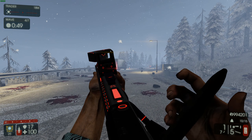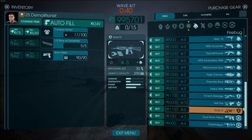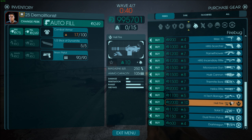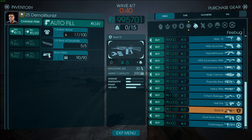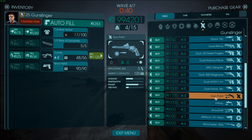So yeah, that was the Fatal Error weapon. Now we have the Firebug — does he even have anything I haven't already checked out? I already saw this, I already saw this, and I already saw this. I guess we're changing into the Gunslinger now. This one I already checked out.